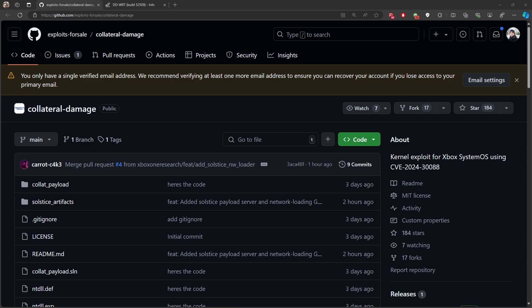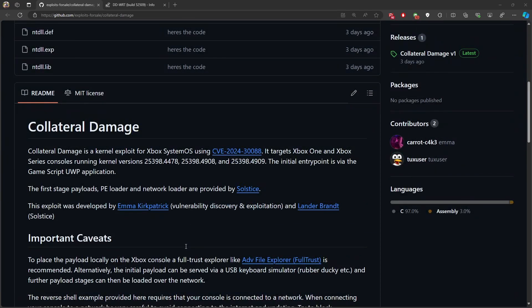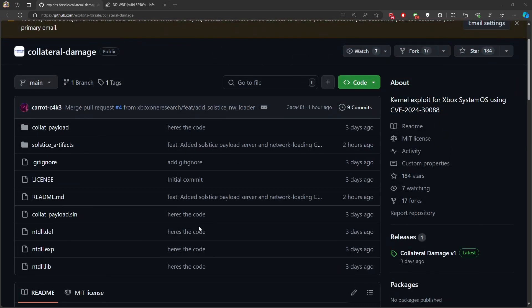In today's video we have a very big update for the current exploit that was released earlier this week. I did a video about this exploit and one of the requirements was to have the Advanced File Explorer application. A lot of people didn't get the chance to get it properly working — some didn't launch it or the license went away. But the good news is today, Carrot Cake, the author of the exploit, has made a cooperation with Lander Brandit and they developed a way to transmit the two main files using a network payload.